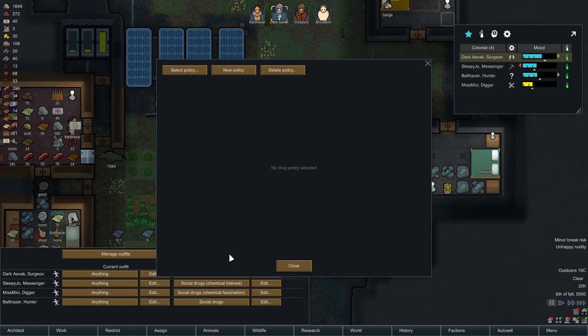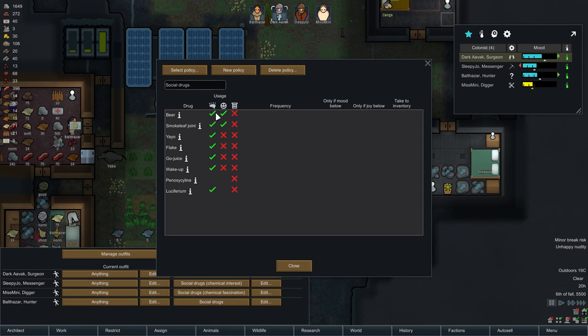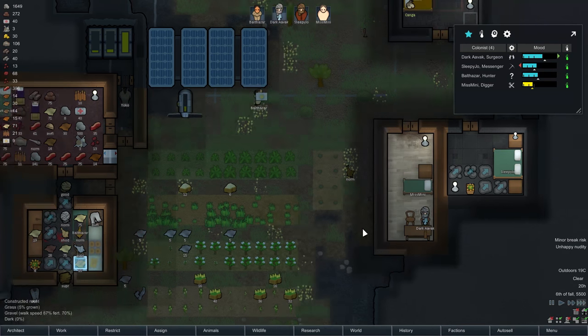Let's actually have a look at the social drugs policy. Social drugs — you can socially drink beer and socially smoke leaf joints. For frequency, I'm going to allow beer only if mood is below 40%. You can have a smoke leaf joint if your mood is particularly low — and that is all. There we go, that should be okay.